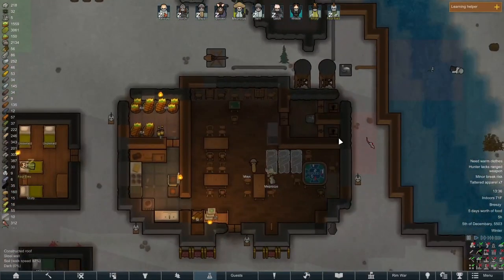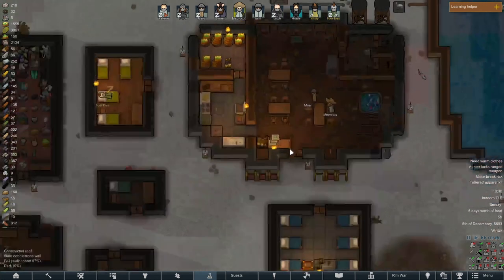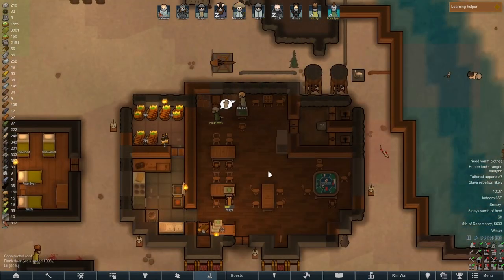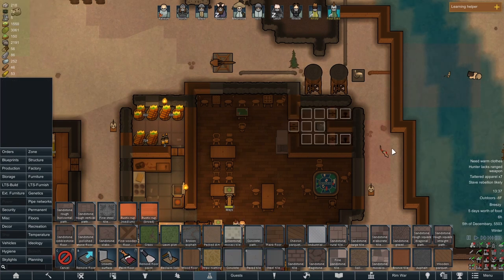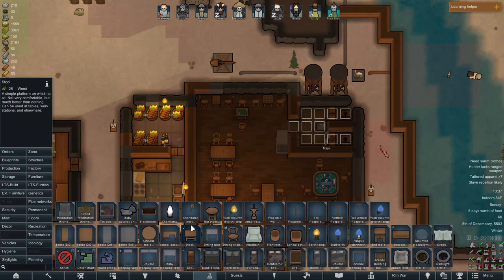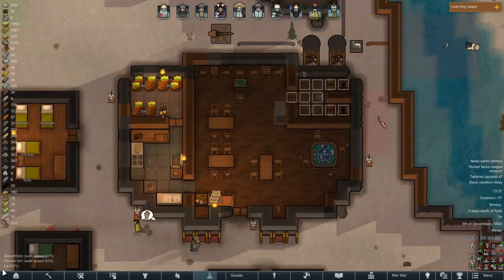We are also going to be finishing off this room here — the cavern restaurant thing. I'm not sure what to call it yet, but we'll come up with something. Got to finish a couple floors and then put a floor in the bathroom. And just like that, the wooden floors are finished. We're going to do limestone mosaics for the bathroom stall floor — I think that'll look quite nice. And of course, put a singular torch in there so that we can see.